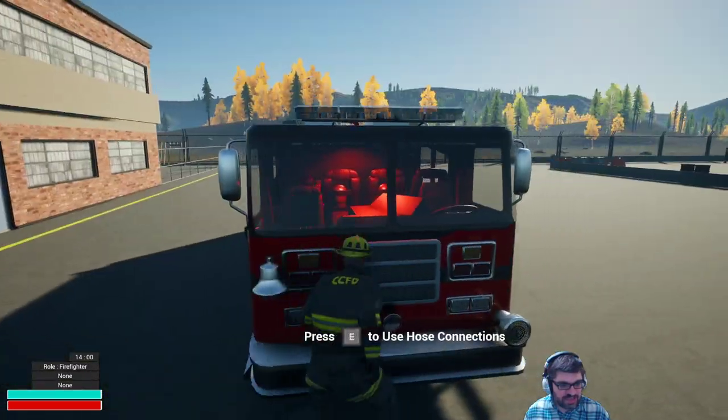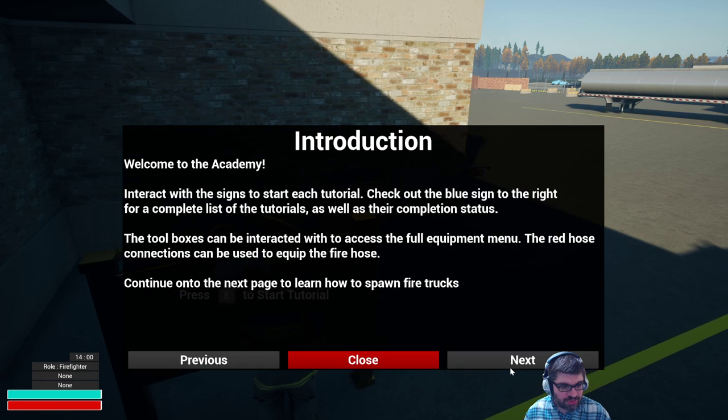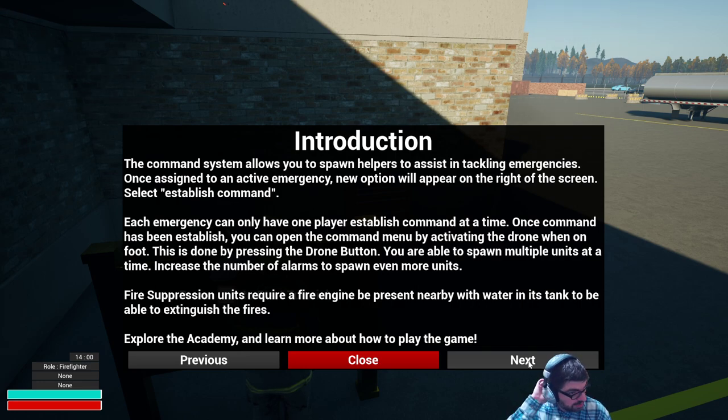Can I switch seats from here? Can I get closer? D to drive the vehicle. Controls aren't terrible, at least for the driving aspect of it. Now what does it want me to do? This hitbox — click on the spawn truck. Go back into the fire stations to allow you to teleport to any truck. Each station can have a maximum of two trucks spawned at any time. On the free roam and airport map, you can use the map option in the game menu. On the map you'll find every fire station, hydrant, vehicle, and players. Emergencies spawn at random intervals. If you are the owner of the game session, you may spawn emergencies manually. The command system allows you to spawn helpers to assist in tackling emergencies.